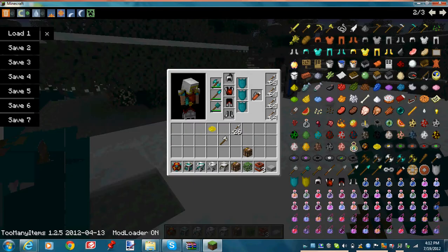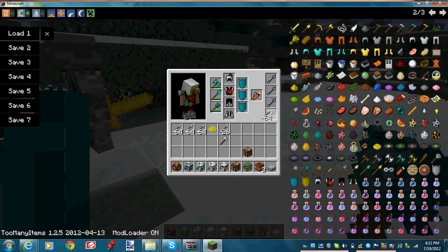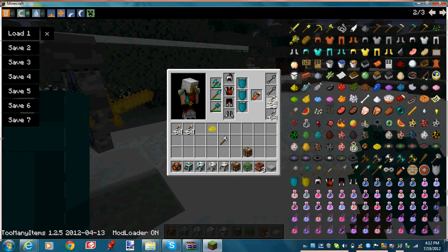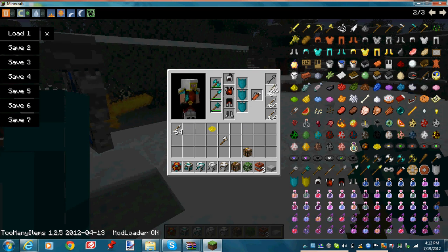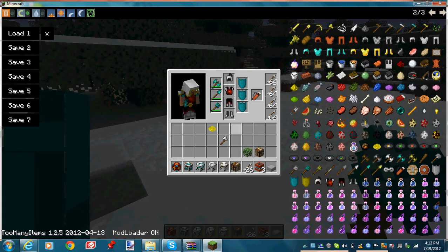Hit the inventory button and you'll open up this screen. You can add in a quiver, and that allows you to carry several more arrows. There's also new knight armor in here, which makes you look like a knight — and also pretty epic.